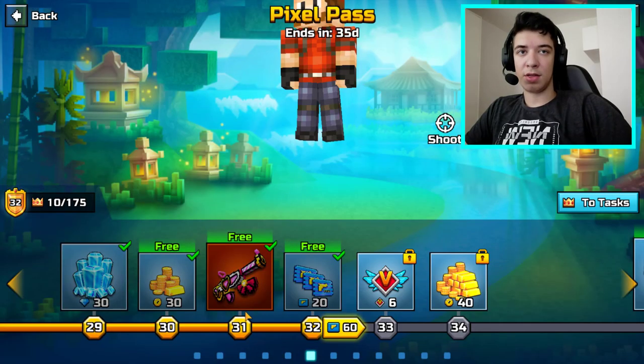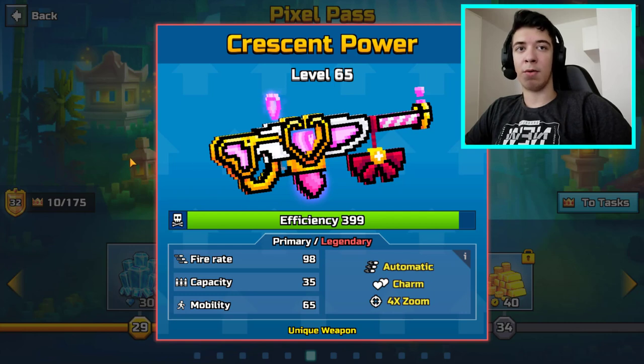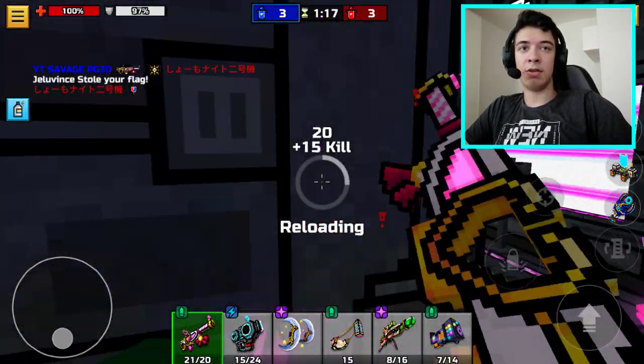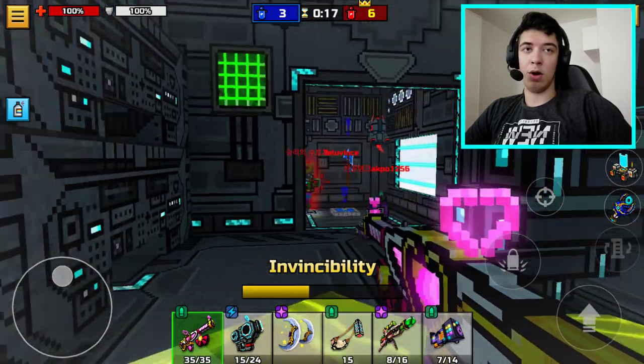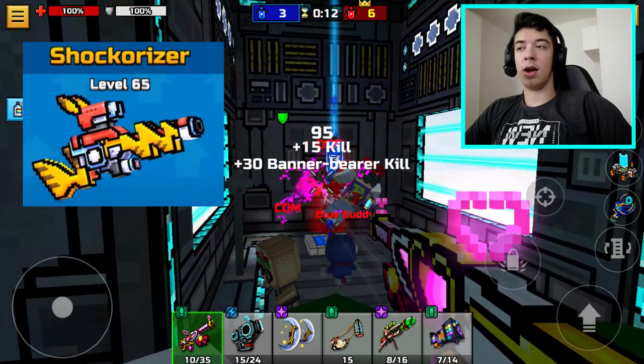I finally managed to get to level 31. Once you hit that level, you unlock Decreased Power Primary. It has a really good sharp effect and it's also up to a 10-shot kill. Its fire rate is kind of decent, but in my opinion it's still a really good primary — way better than Shock Riser.